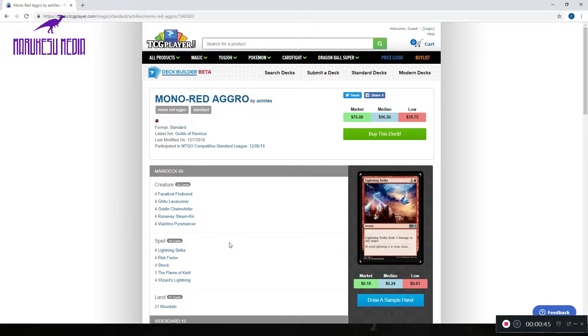The list is pretty straightforward. We got 4 Fanatical Firebrands, 4 Gitu Lava Runners, 4 Goblin Chain Whirlers, 4 Runaway Steamkins, and 4 Viachino Pyromancers to round out our creature suite. Then all the burn spell packages: 4 Lightning Strike, 4 Risk Factor, 4 Shock, 3 The Flame of Keld, and 4 Wizard's Lightning. The deck only runs 21 mountains.